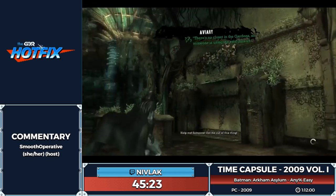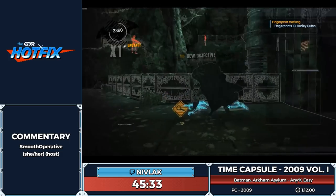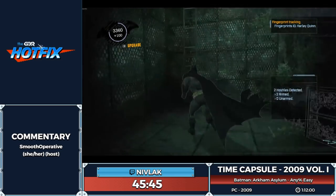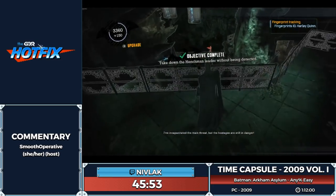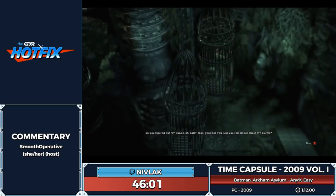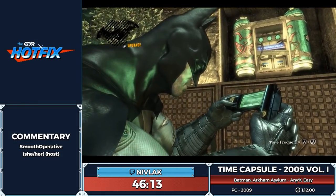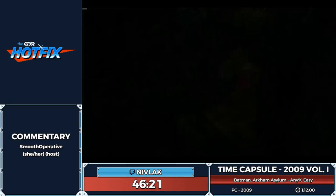On that slanted surface, we can do a zip to get height and glide around to here and proceed to this predator room. If you're a little off walking off that planter, you end up in the spicy water and have to restart from checkpoint. In this room, you're supposed to take out the operator first — that's what Batman tells you to do — but as long as you're fast enough it doesn't really matter. Yoink that guy off into the void. Don't worry, he's fine — Batman doesn't kill.